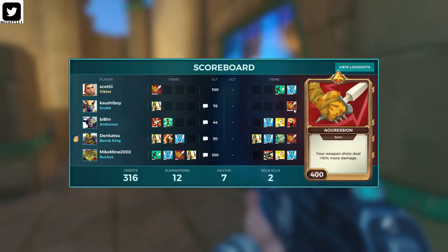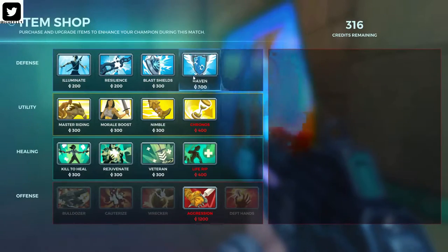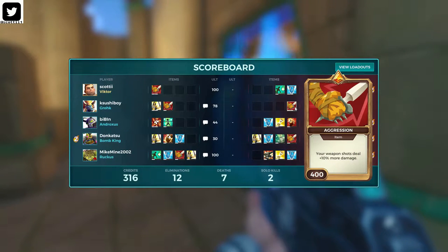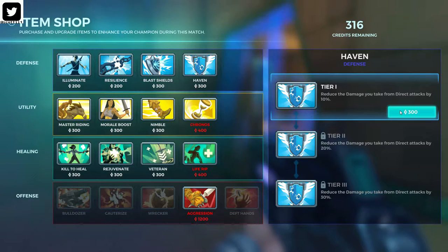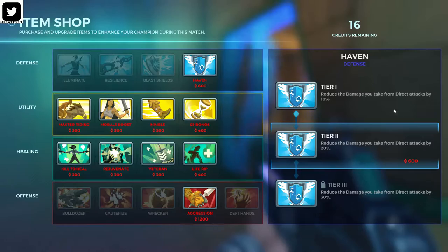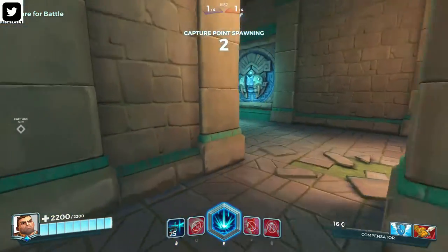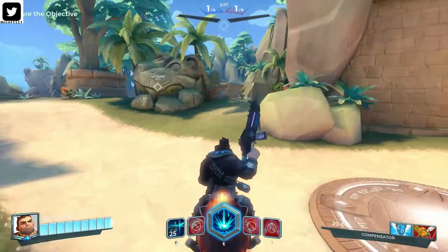He's going with aggression too, so I honestly should have went Haven. Can I get it? Yes. So check this out — he went aggression, full on level two. Our tier-one Haven completely nullifies that, so that's going to help level things out when it comes to dueling the Buck.